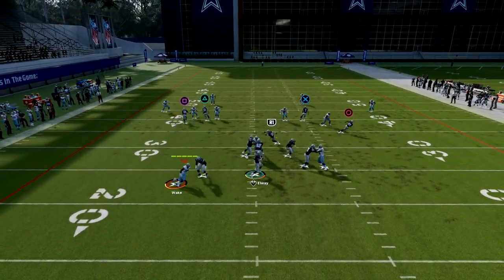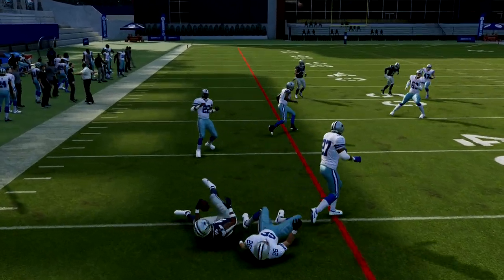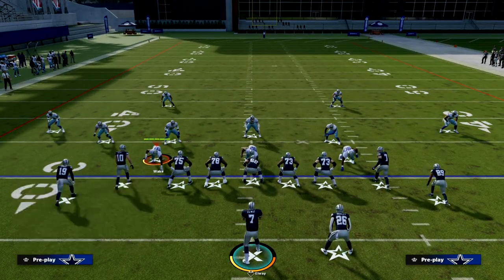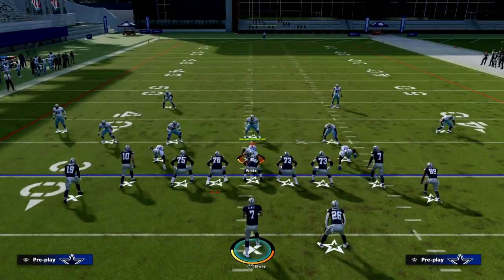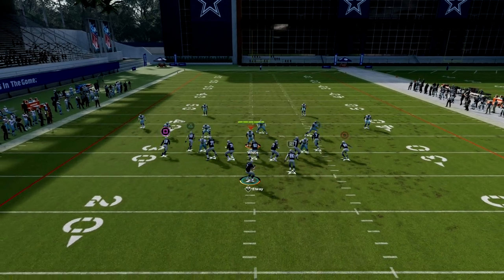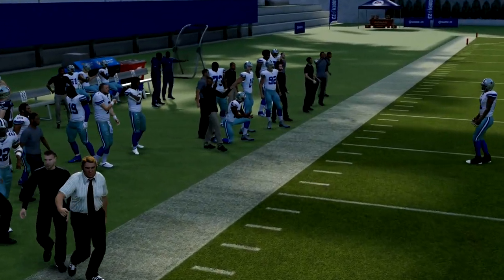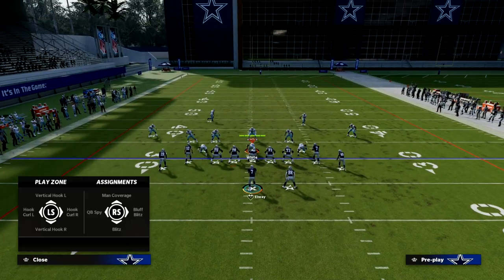If they're not playing hard flats, we're going to take that running back over the middle every single time. That running back is going to draw their user a lot of attention — they're going to have to sit in the middle of the field to take that away. They're going to need hard flats to take it away completely. You also have this out route to the right, and if that's covered, you can start throwing that corner route to the left.